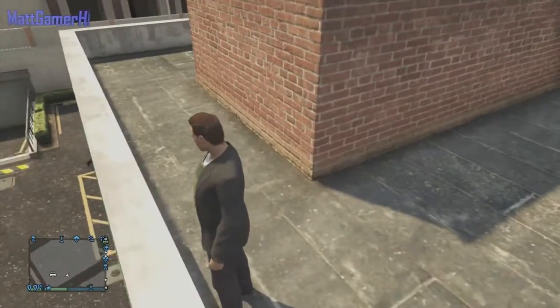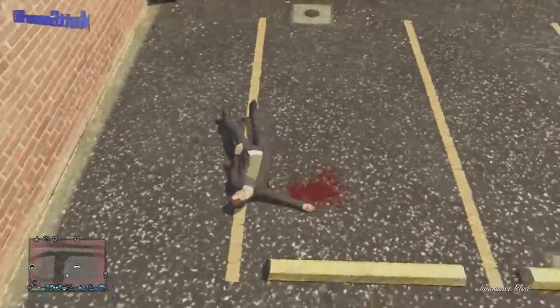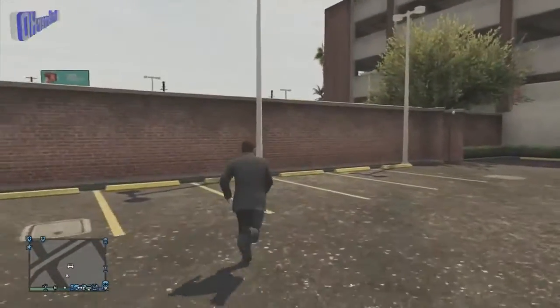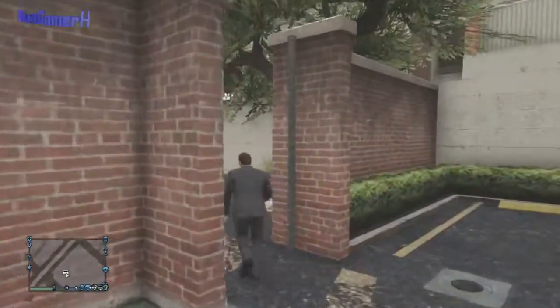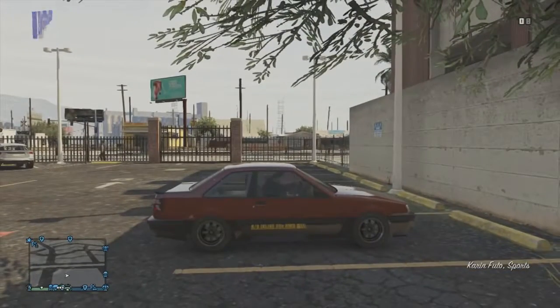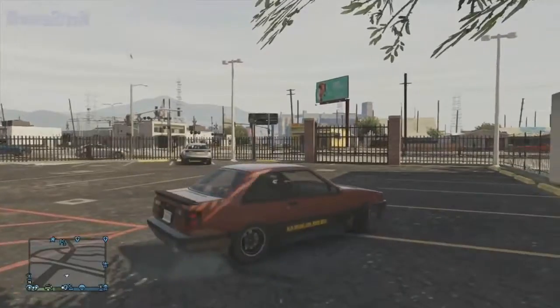You do actually have to jump off here and end up getting some severe fall damage, but that doesn't actually affect you fortunately — it just affects your GTA character. Once that's done, you'll just get back up and run through the gate here, and you'll see your car somewhere in here. Mine was just here; I got in straight away.